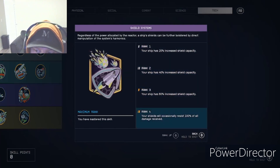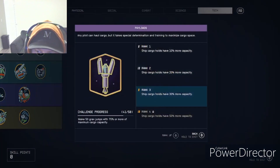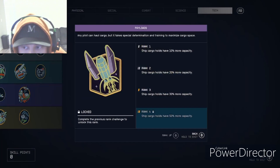Shield Systems for the ship is crucial — get this right away. At the final rank your shields will occasionally resist 100% of all incoming damage. Payloads increases your ship's cargo. I'm at rank three, which is already great. My ship currently holds 14,000 capacity and at max rank it would increase by 50%.